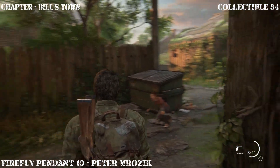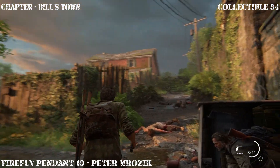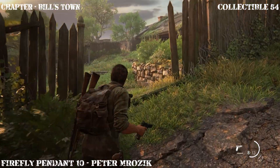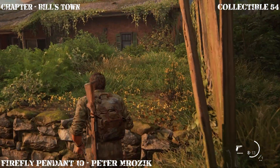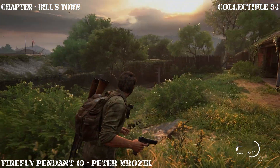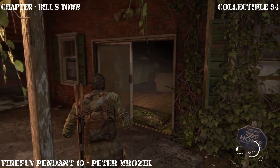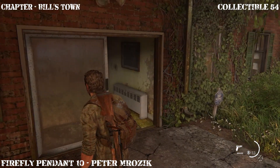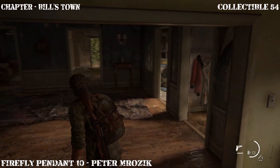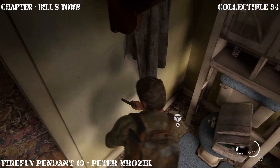Once you get into the area where you see a back alley, go ahead and head over to this first house. Like I mentioned in previous videos, make sure that you take these infected out before going after the collectibles, just in case they sneak up on you or you're a little too loud — the last thing you want is having infected come after you. Head over into this house, turn right, and in this bathroom the next collectible is going to be the firefly pendant right here next to the toilet.